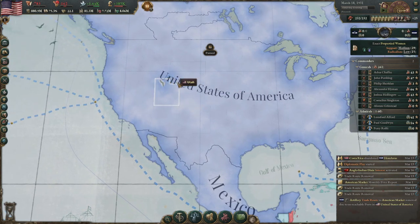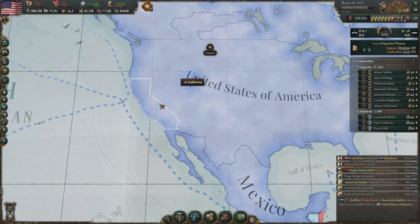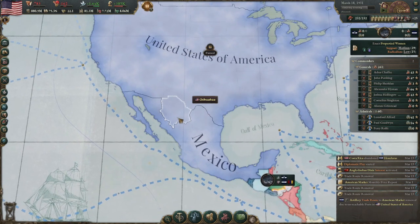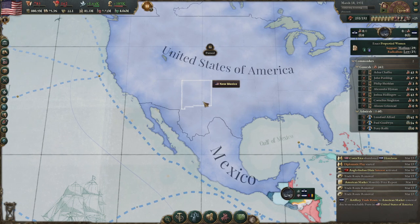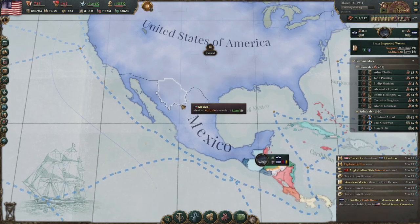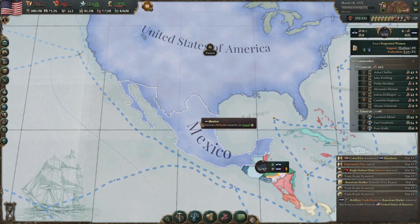This led to further centralization of California and other states, followed by another war with Mexico, which they immediately diplomatically peaced out of — which irritated me because I only got one piece of territory — finally leading to my last war with Mexico, which turned them into a puppet. As you can see, Mexico has a little star over it and its actual GDP has gone up extremely high.